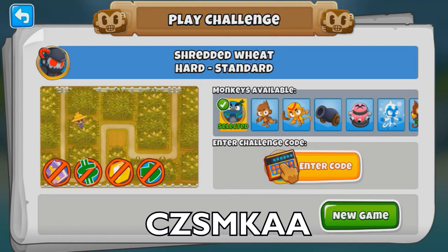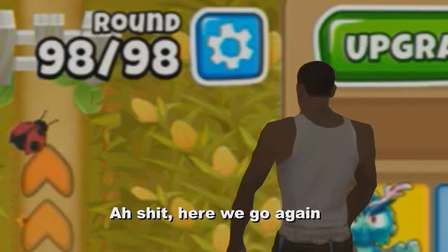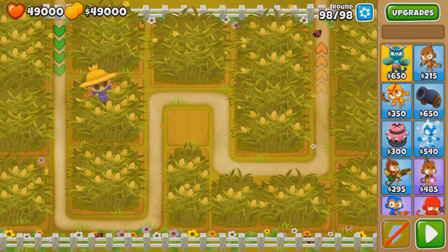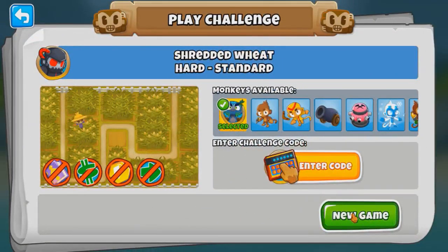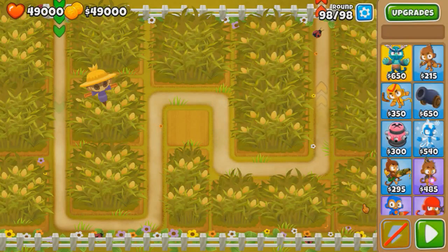Shredded wheat — okay, here we go again. That's a lot of lives and that's not a lot of cash. Modifiers are nothing, it's just normal 98, no speed, no health increase.